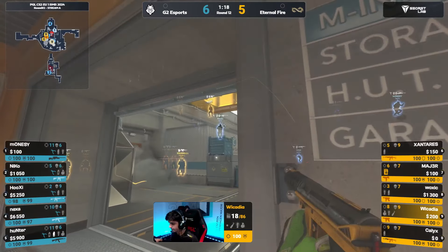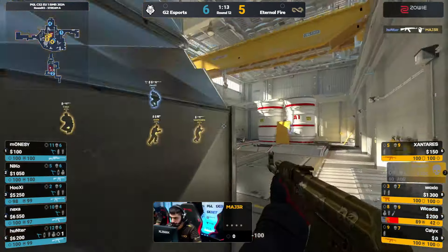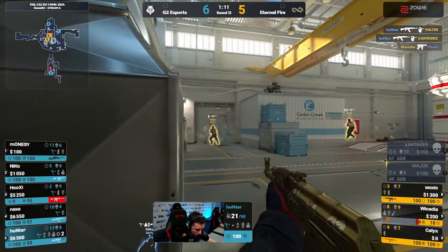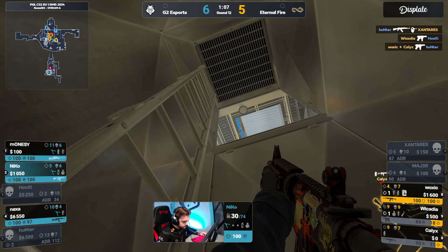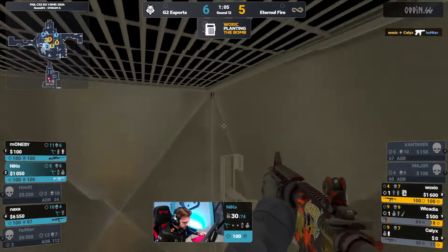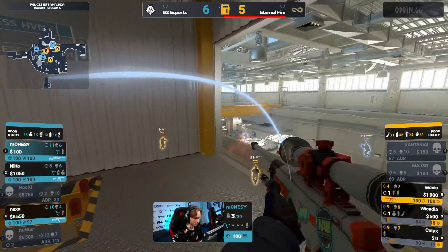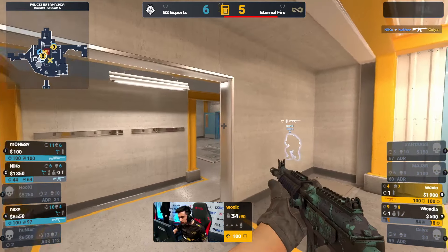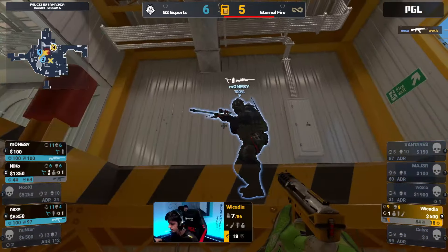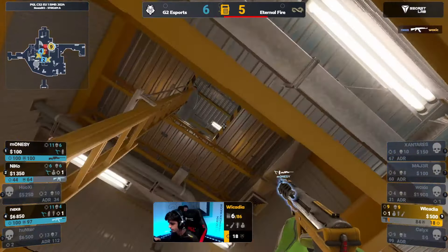Eternal Fire set themselves up towards an upper play here. Wicardia had the chance of the kill but doesn't quite convert it. Now Hunter — he's got a prime position to start mowing them down from the turret. Finds a couple of kills here, significant damage though. Wicardia and Kalyx down to 10 points of health each. The bomb's going to be planted by Woxic. Three-on-three — some chance here but it doesn't look good whatsoever for the Turkish squad. Kalyx stuck in the corner, Woxic not ready for it — didn't really realize it. It's so awkward.